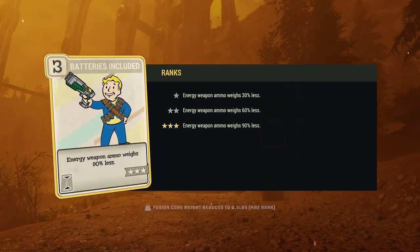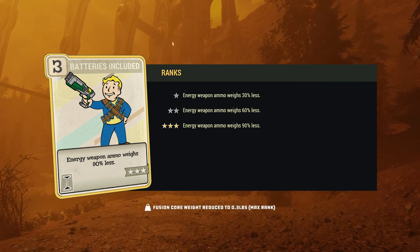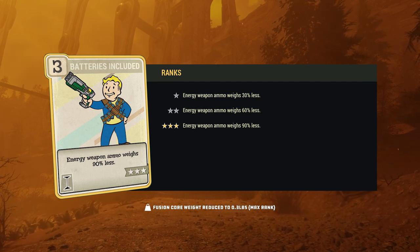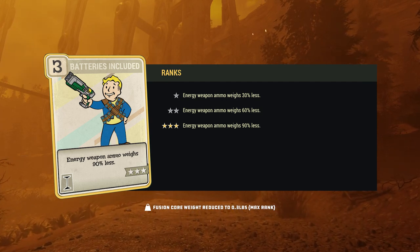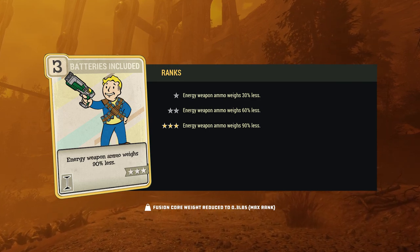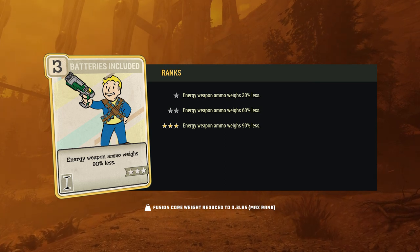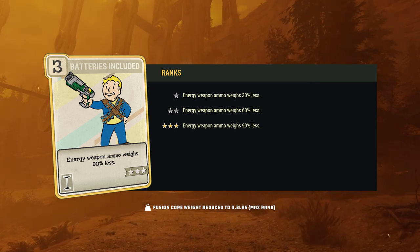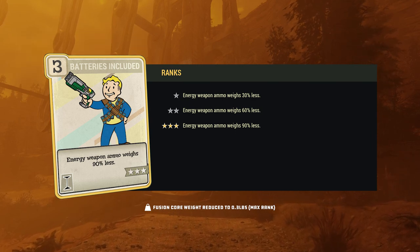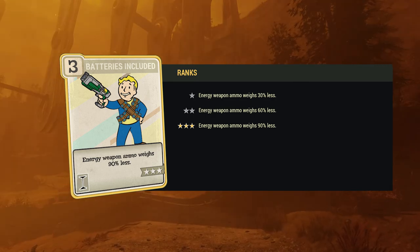Next up, a fully leveled Batteries Included card will make all of your energy ammo weigh 90% less, reducing the weight of any standard or Ultracite fusion cores being carried to just 0.3 pounds. While I tend to avoid weight reduction perks if possible, the benefits of this perk outweigh the point costs if you frequently use power armor or Gatling Lasers, as it will allow you to keep a large number of cores on hand — which is especially beneficial when using fusion cores as ammunition, as even with increased clip sizes, you'll quickly eat through cores.